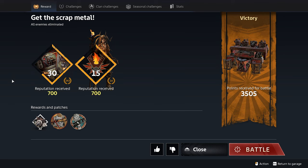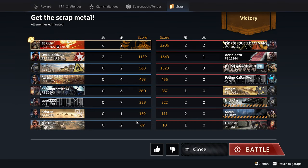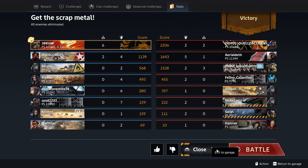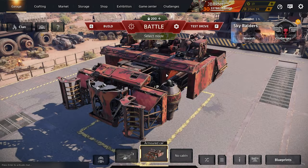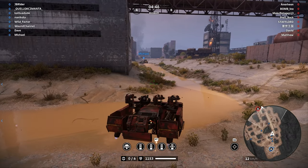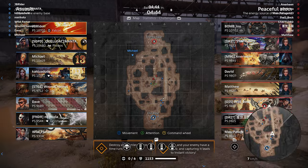Quick update - I changed my controller layout. We have Combat selected for game mode, and for Combat mode we have Relative to Camera, because this changes the handbrake to the left bumper which makes it a little bit easier to strafe since my fingers are closer together. We're now using the right trigger to shoot our main guns and the left trigger for secondary. That should work out a little bit better.